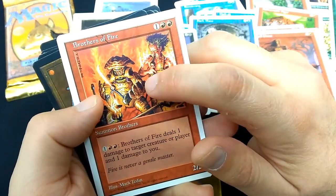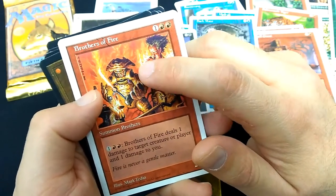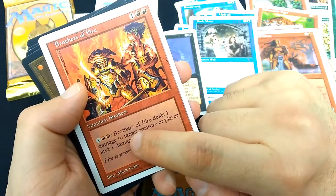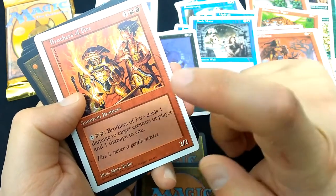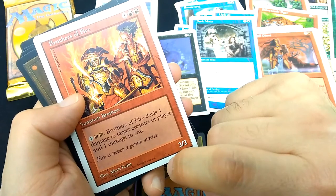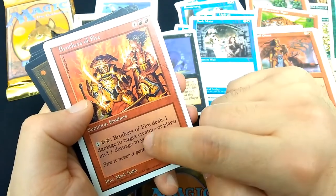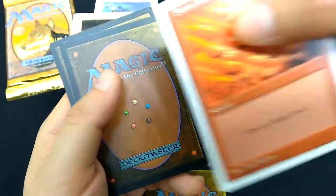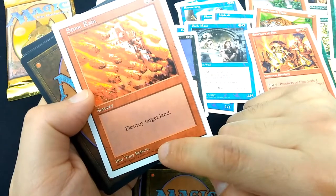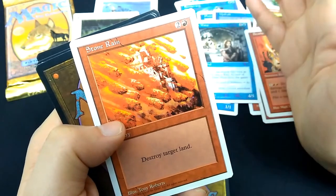Brothers of Fire — I just lost a game recently in a vintage cube draft to this guy. Brothers of Fire, 1 red red, 2-2, Summon Brothers. Activated ability — 1 red red: Brothers of Fire deals 1 damage to target creature or player and 1 damage to you. Art by Mark Tidine. Stone Rain, 2 and a red, sorcery. Art by Tony Roberts. Destroy target land. Pretty reasonable casting cost in red to destroy any land.